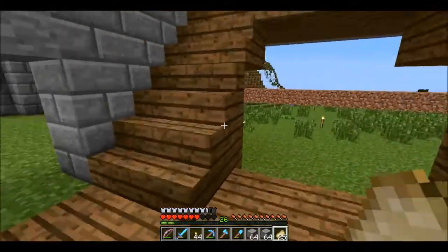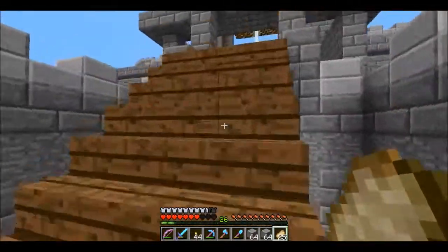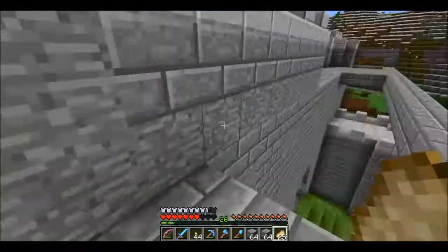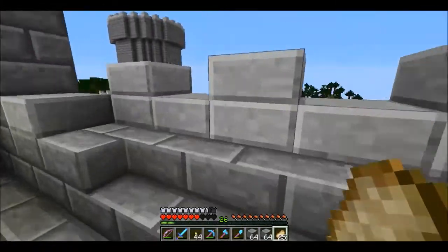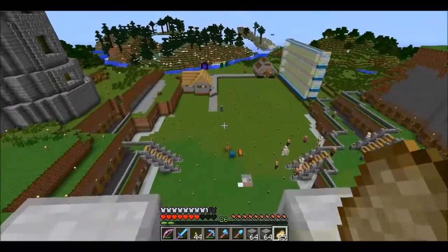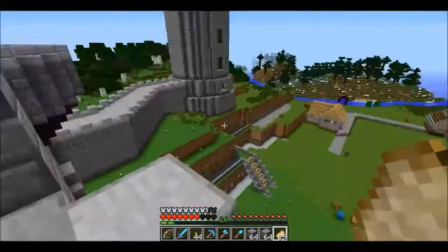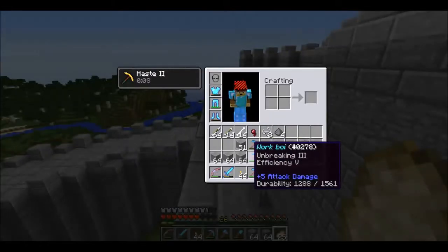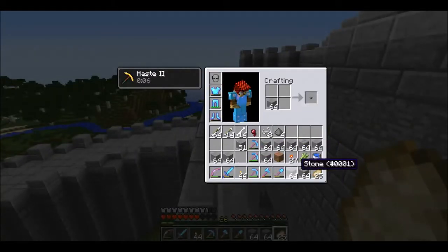So I've been messing about in the top of the castle, and I built this stairway which leads up left and right here. We can have a nice overview of the little village we've got going on here, and decided we're going to need a load of blocks — we might as well craft them.